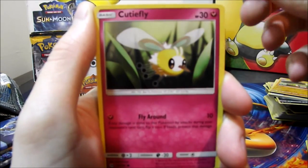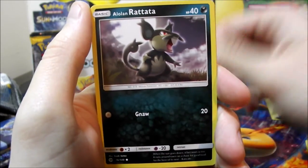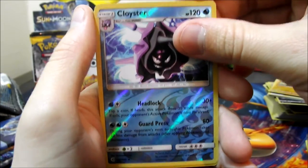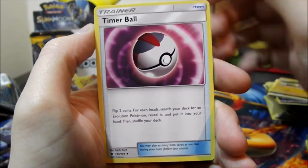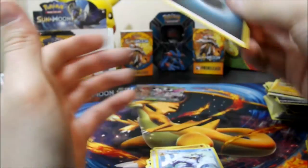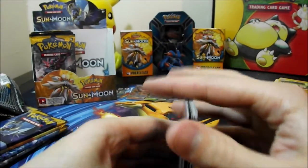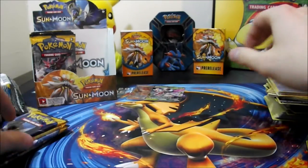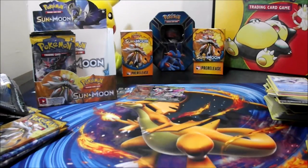Thirteenth pack — Cutiefly, Makuhita, Snubbull, Alolan Rattata, Sandile, reverse Cloyster, Poliwhirl, Brionne, Timer Ball, Golduck, Dark Energy. Golduck was my rare — I definitely messed up the trick on that one. I'm pretty sure I did it the regular way by accident. Amateur hour around here — worst pack opener ever.